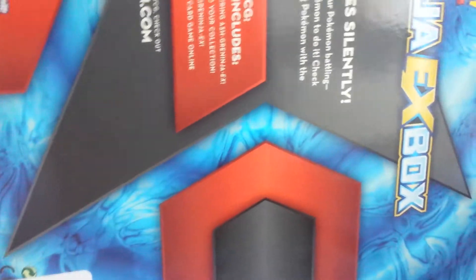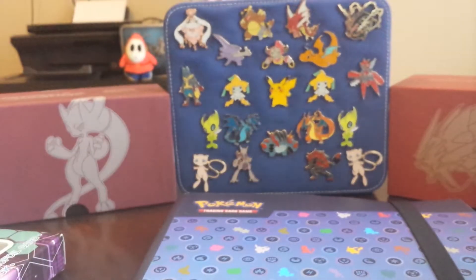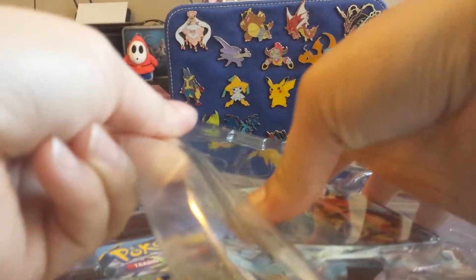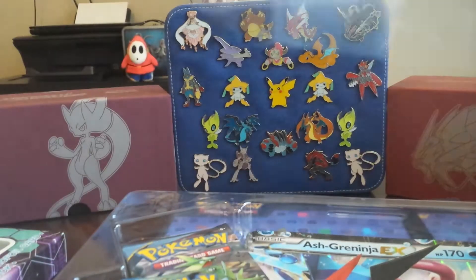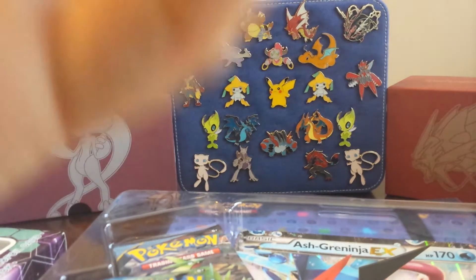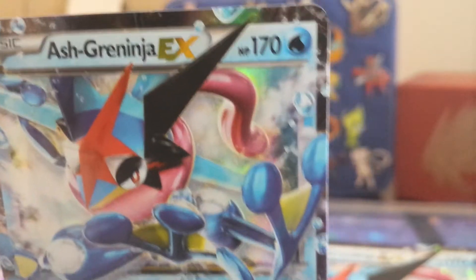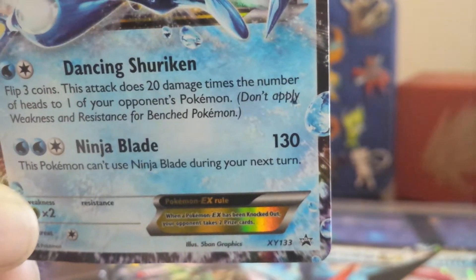Hopefully they didn't use the super glue as usual. Nope, it's pretty easy. There it is in all its glory. The promo is out — it's clipped on the top and bottom. I think they're getting better and better at how they put the promos in the boxes. There it is — the Ash Greninja EX with Dancing Shuriken and Ninja Blade.